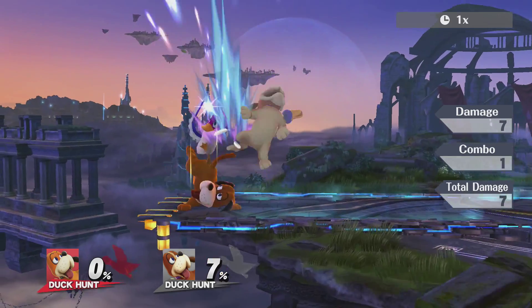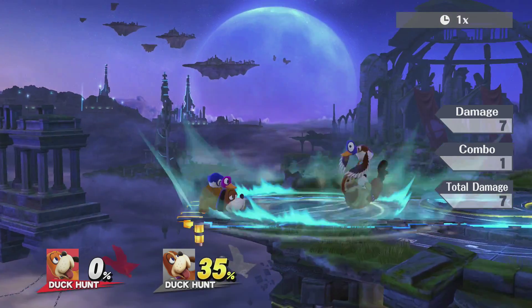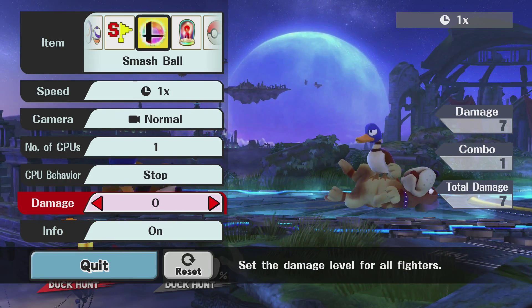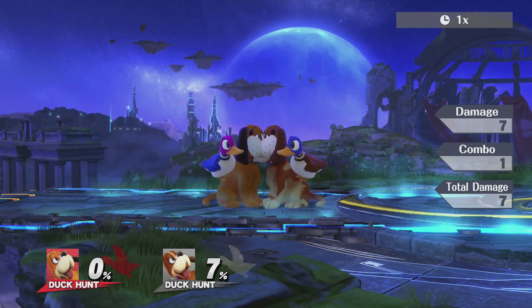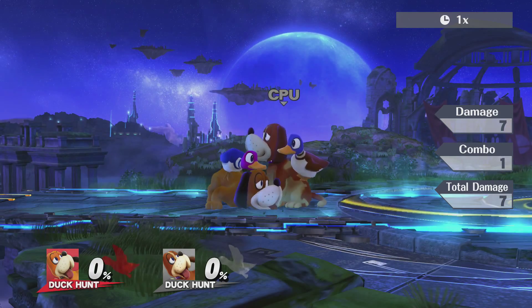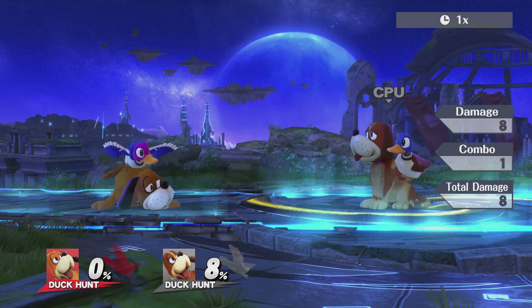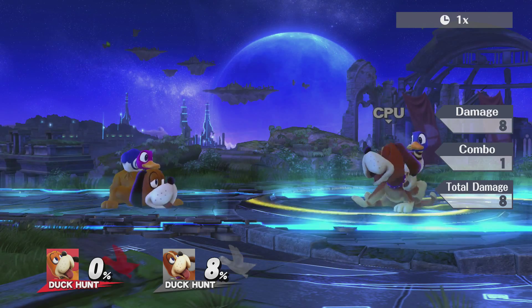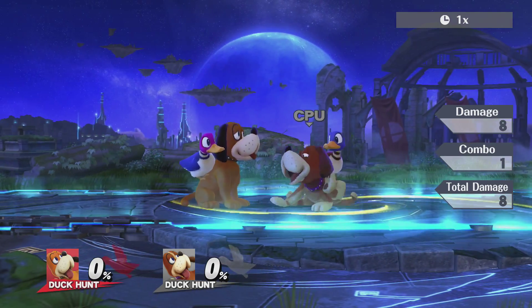Looking at his up attack, it's just the duck flapping his wings. The damage seems to build up pretty quick, which is good — that's seven percent. His down attack is just the duck slamming down for eight percent damage.